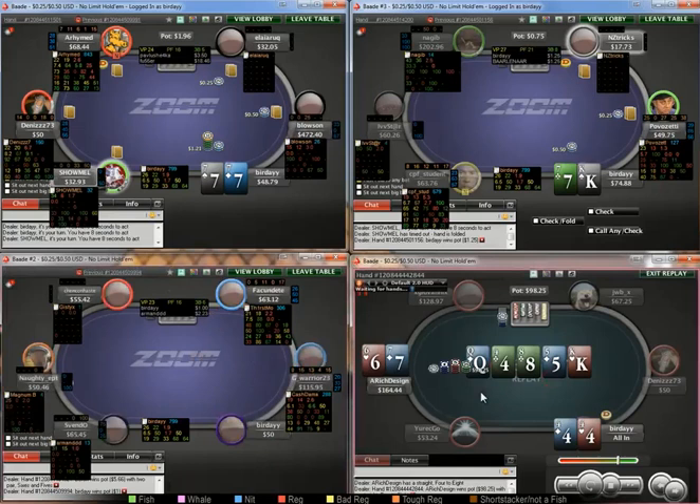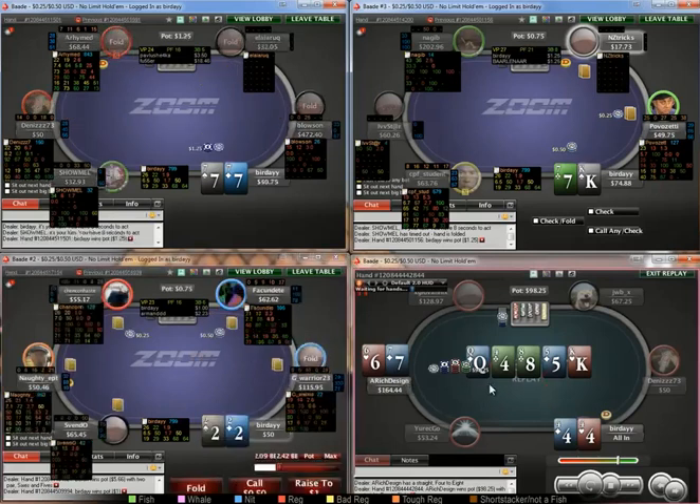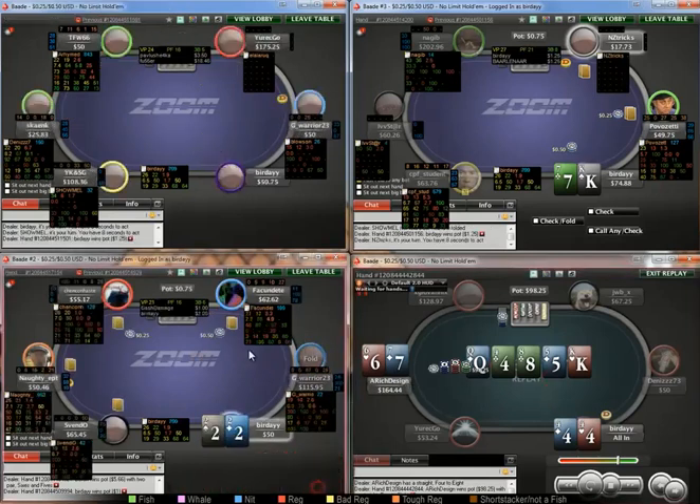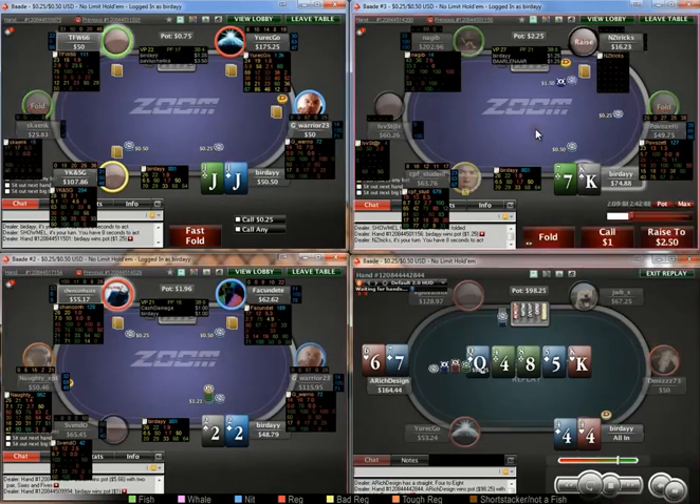Going back to the fours hand again — if we did 3-bet the flop, we'd just fold out all of his bluffs. I do want to keep them in because this is a run-out that he will be quite apt to barrel quite wide.